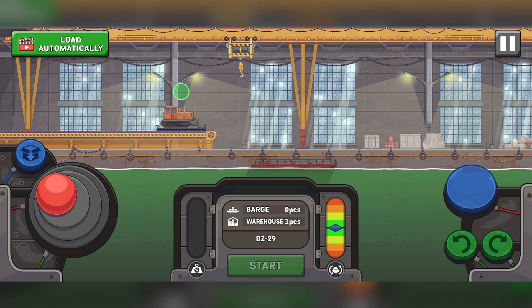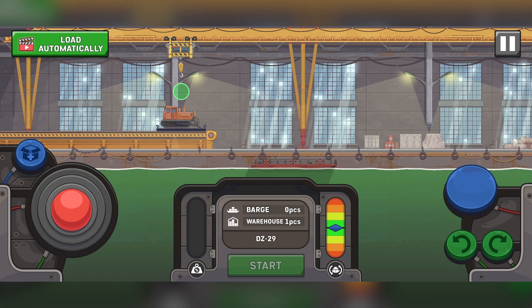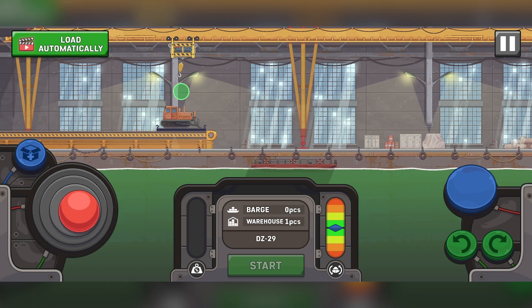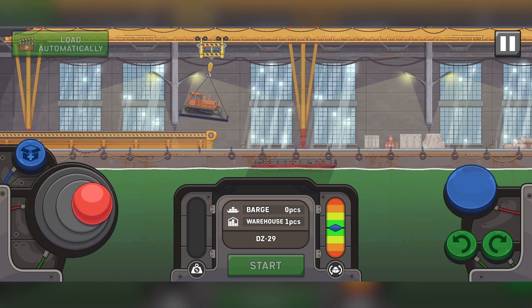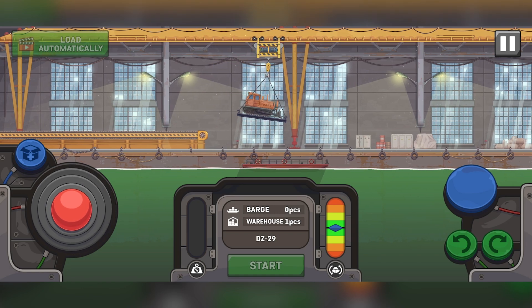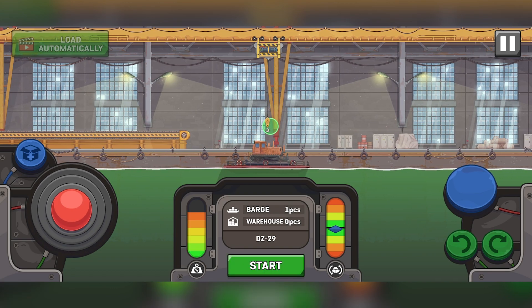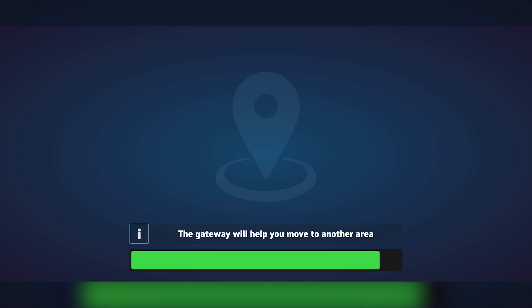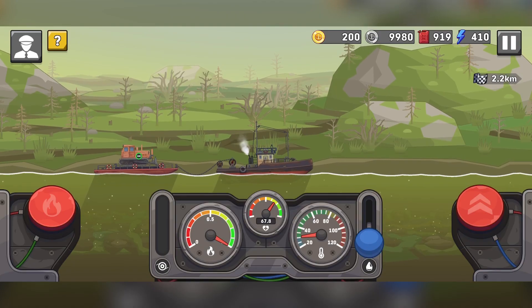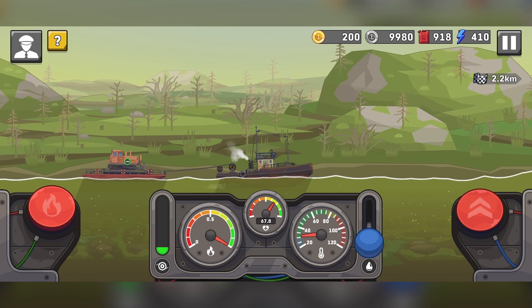Hello everybody, it's Scott here and we are playing through Ship Simulator, available on iOS and Android. I'm currently playing on my iPhone. This is a ship simulator — what we're having to do is build a nuclear power plant in the deep province. The way we do that is transport all the equipment and necessary vehicles on barges, because there are no roads and no transport infrastructure. The only way to reach this swampy center where the nuclear power plant will be built is on these old tugboats.